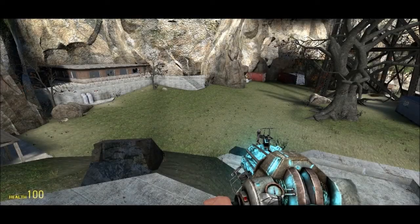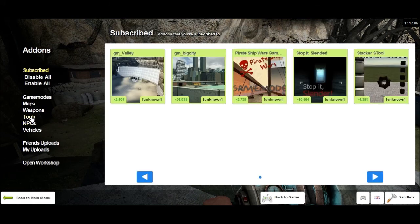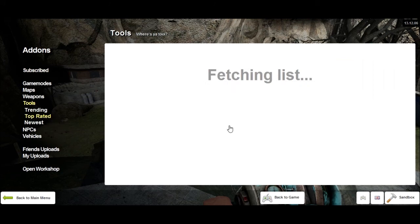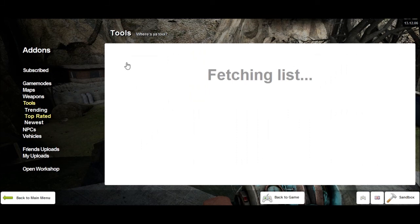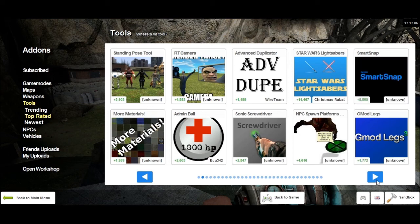Before you start doing anything else, if you want to build more precisely, the first thing to do is go to the Add-ons, go to the Tools tab, go to the Top Rated tab, and you want to look for something called Smart Snap. In the Top Rated, as of filming, it's in the second tab — use the arrows to get about, but it might have moved when you're getting it. Install that.